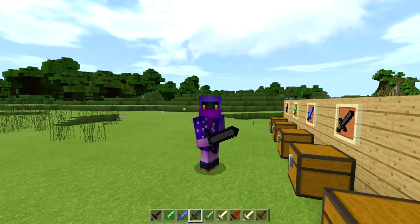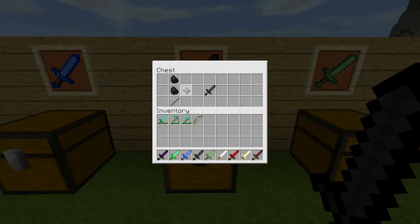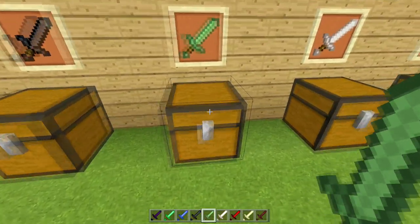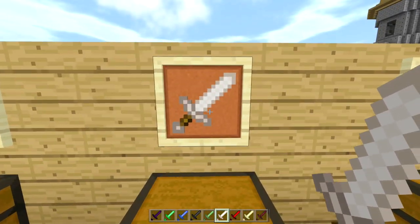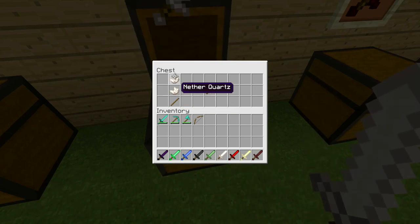Right here is the coal sword — that's right, you can make a coal sword. It looks cool but it does only three attack damage, and the crafting recipe is just like this. Next is the slime sword — it only has two attack damage but it's still awesome. The crafting recipe is just like this. Then right here is the quartz sword, which actually does more damage than a diamond sword — it does nine damage while a diamond sword does seven.